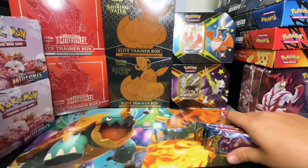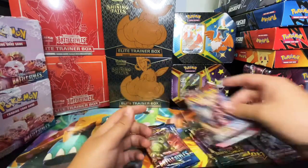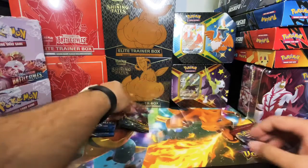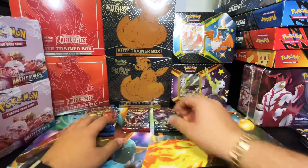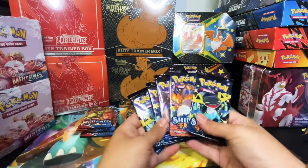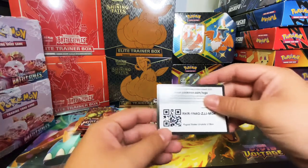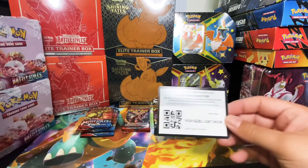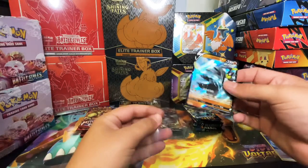Alright guys, so we have all our packs right here. We got four Battle Styles, two Darkness Ablaze, and two Crimson Invasion, and then we have five Shiny Fates packs. These are the promo cards for the boxes.